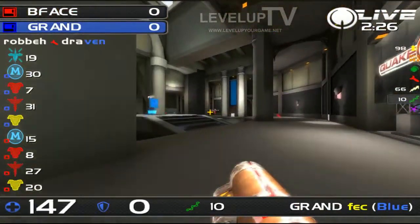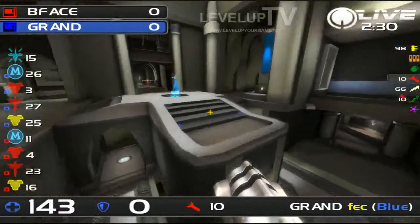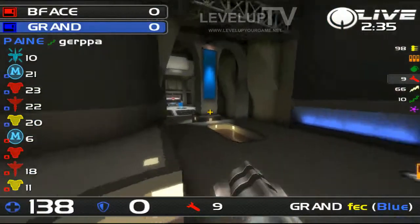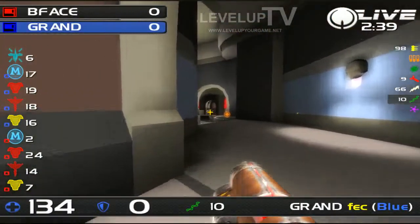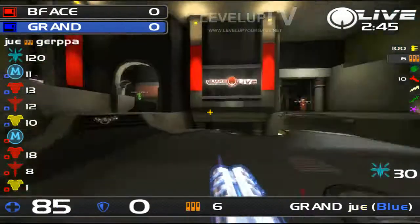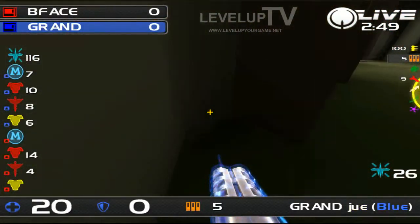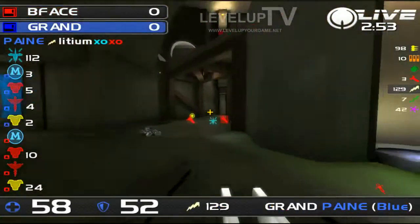Do you think it's almost worthy, on a big map with the defender stacked so well, for the defender to come out and have an attacker play defense while the defender picks up the Quad? Yeah, it's probably a good tactic, because otherwise you probably won't be able to cap. It looks like Feck has come out for it now, and Grand gets the Quad. B-Fays don't really care about the Quad — they care more about the Regen, I guess.